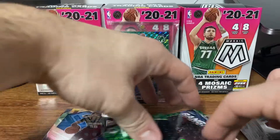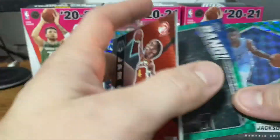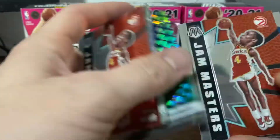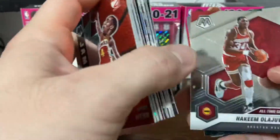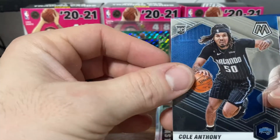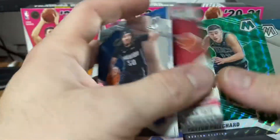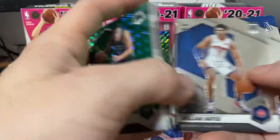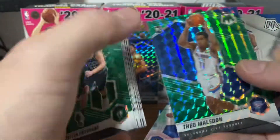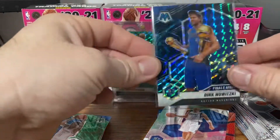The Steph Curry Bang is pretty nice. Recapping the highlights: Jaron, Jaylen Brown, Mitchell Robinson, Spud Webb, Dirk, Ja, Harden, Ja again, Donovan Mitchell, Dominique Wilkins, Reggie Bullock, Hakeem, Jaylen Brown, and LeBron. For rookies: Cole Anthony base, Killian Hayes, Isaac Okoro, Deni Avdija, Dre'Shawn Tate, Peyton Pritchard, Vernon Carey, Jalen Smith, Killian Hayes again, Tyrese Maxey, Theo Maladon green, and the Quickley base. But the best pull out of the three boxes was the Dirk Genesis.